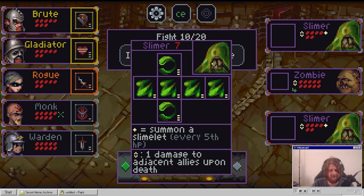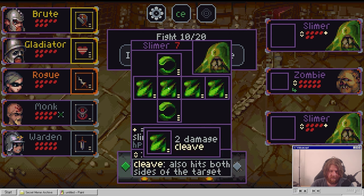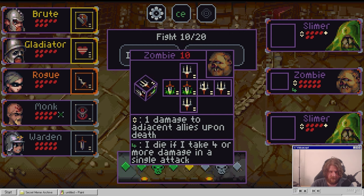Hooey versus slimer - no copyright infringement needed. You gotta love having stuff that doesn't connect properly. Summon a slime every fifth HP. Damage to the top and bottom enemies - cleave. Zomble - I'd die if I take four or more damage in a single attack.